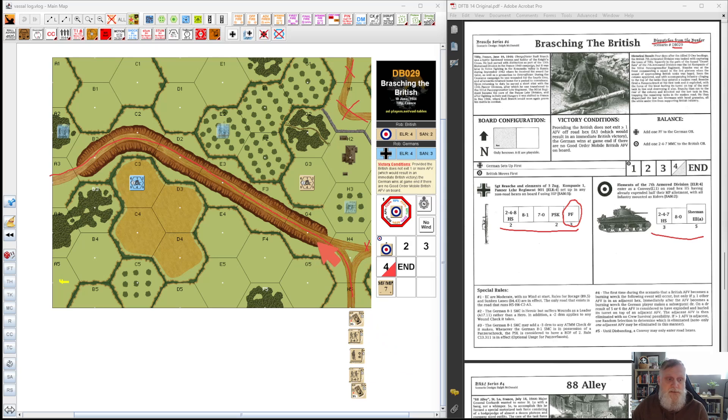Disbanding only occurs under a couple of circumstances. Primarily, they need to line of sight an enemy — that's going to be the biggest one. So once the first vehicle gets destroyed, hopefully, then we can disband our column and break into different formations. Victory conditions are fairly simple: if one AFV makes it off this hex, the British win. If there's still a good order mobile British AFV on board, the British will win. So the Germans basically have to neutralize all five tanks or make sure they bog.